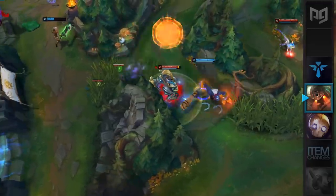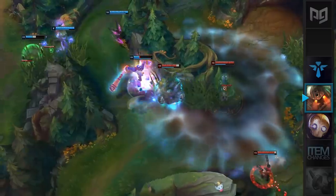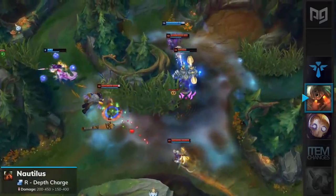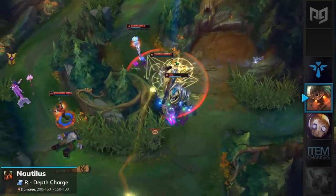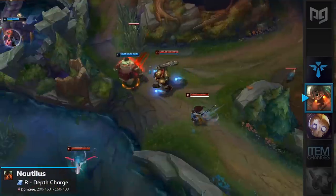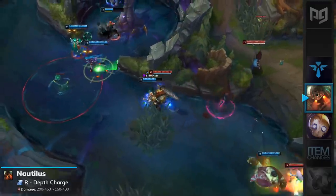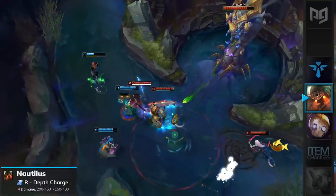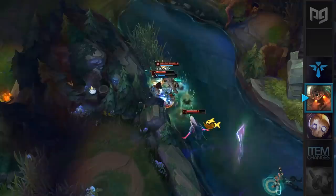Nautilus has also been a top tier support for the entirety of this season and is finally receiving some nerfs. His ultimate, Depth Charge, will have its damage nerfed from 200–450 to 150–400. This is a really big nerf for Nautilus support, because losing 50 damage during the early game is actually pretty significant. However, you have to keep in mind that Nautilus' ult is not really used for the damage recently, so we're not actually sure if this will be enough to knock Nautilus out of the S+ tier. If you want to stay updated with our final consensus, make sure to click that sub button below.